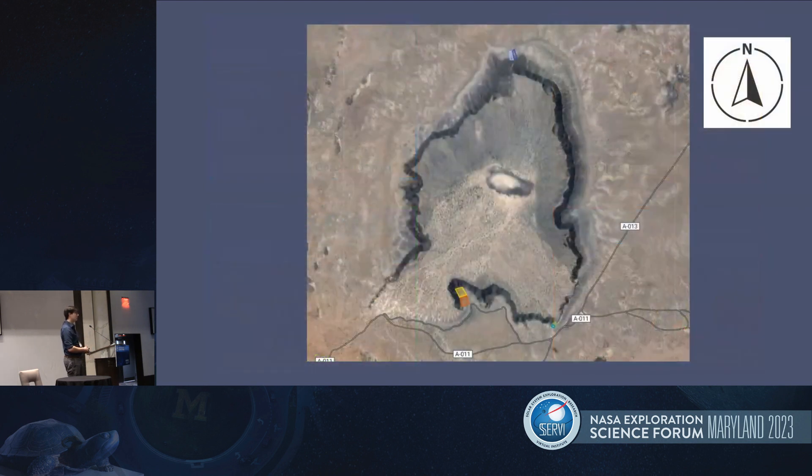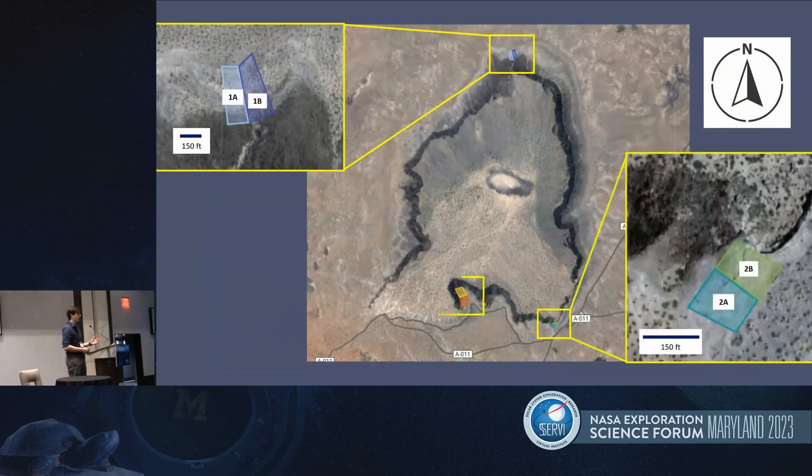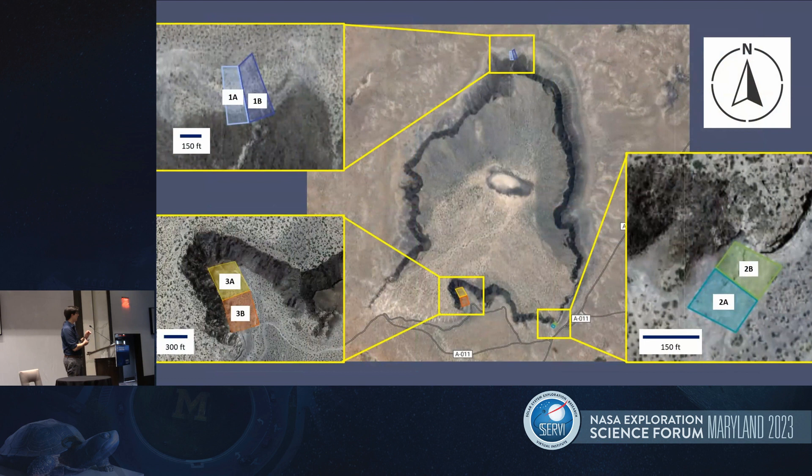Our field site was the Kilburn Hole volcanic crater — a maar crater in the desert of New Mexico. We focused on three specific locations: one at the north, one towards the southeast, and one towards the southwest. You'll see six polygons labeled one through three, A and B. The A designates the first traverse where astronauts would visit on their first day with no instruments, and the B boxes designate the second set of stations visited with instrumentation their second day in the field.